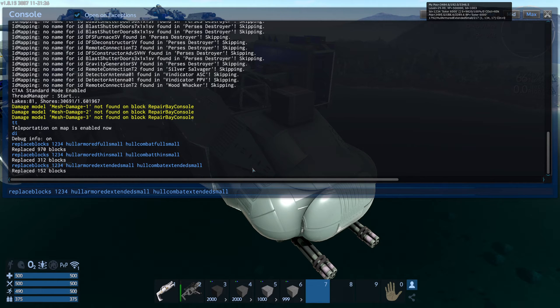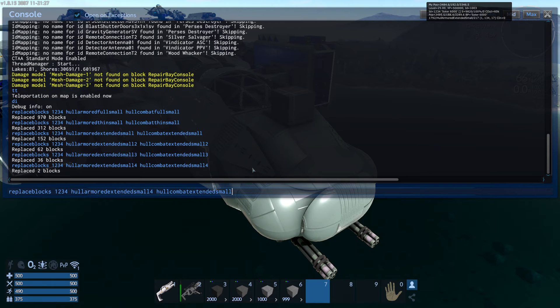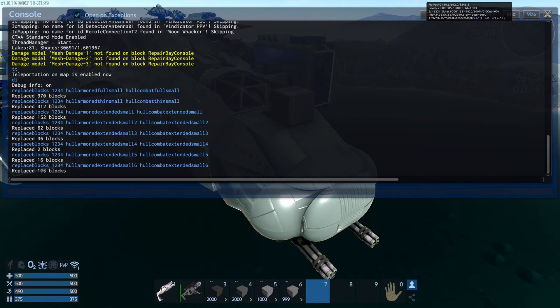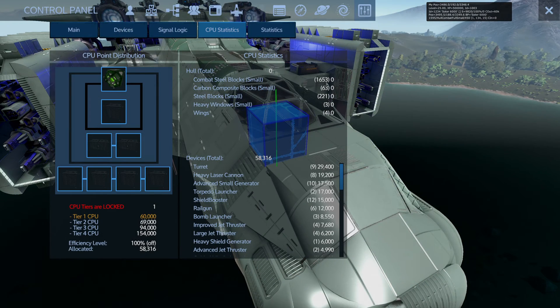Hull extended has six versions. So I did the base version, now you do version two, version three, version four, version five, and six. There we go, replaced all those blocks. You can see what happened on every single one. Now if I go into the menu and remove that block, you can see combat steel — 1653 total blocks.